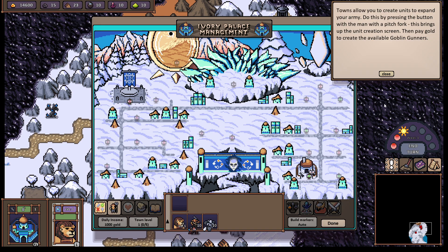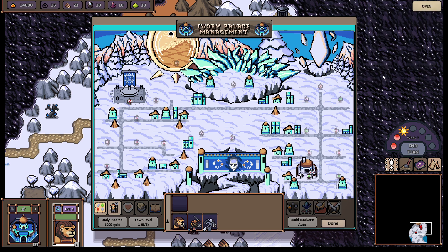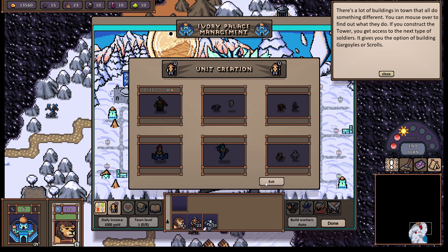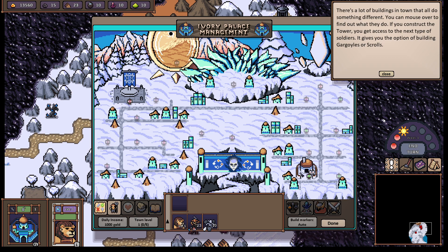Move on to the east until you find the town, then take control of it. You can also pick up any stray resources on your way there. I think I'm supposed to — I don't know if walking on the road makes me faster. Ivory Palace. I love that my little units run around me when I walk around the map — giving it an air that they're actually there. Towns allow you to create units to expand your army, by pressing the button with the man with a pitchfork — this brings up the unit creation screen.